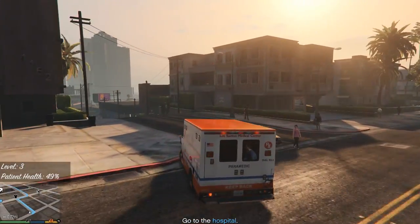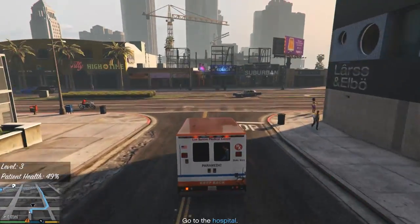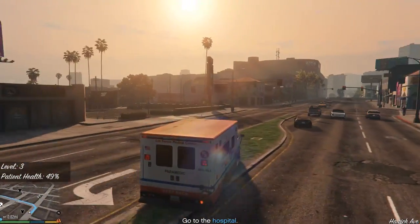You'll notice we get a handy little on-screen overlay above the map informing us of the current level and the patient's health, which slowly declines as you head to pick them up.